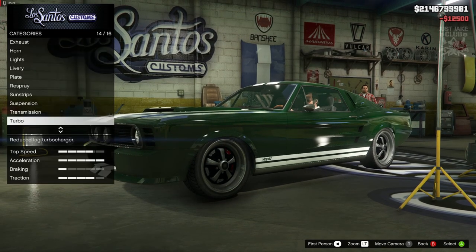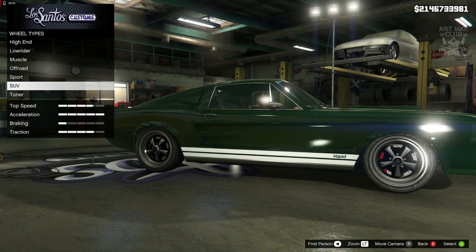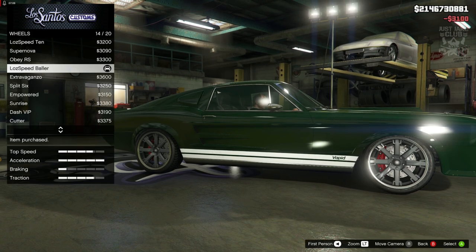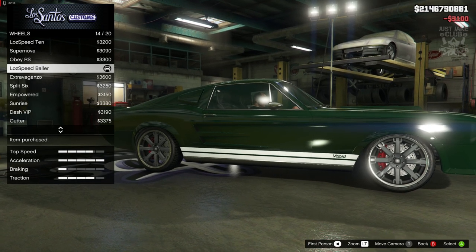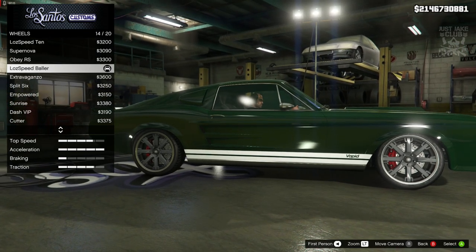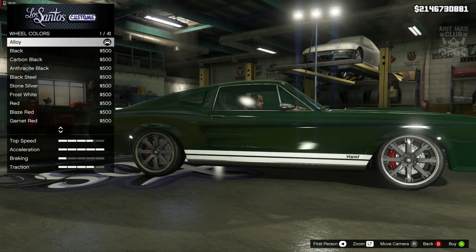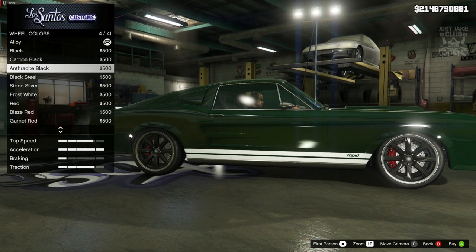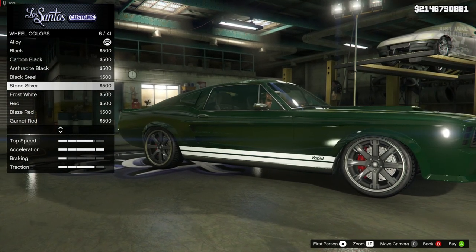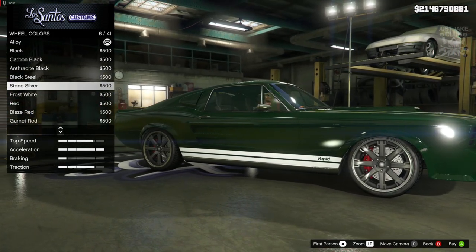Obviously transmission we're going to get the race transmission and the turbo tuning. For the wheels we're going to go into wheel type, then into the SUV category, and find these Loadsof Speed Baller rims — they look pretty much identical to what we need. You've got the chrome trim around the outside and then more of an alloy colour in the middle. We're going to go into wheel colour to darken this up without it going too dark, and the stone silver actually looks really good — so for wheel colour go with stone silver.